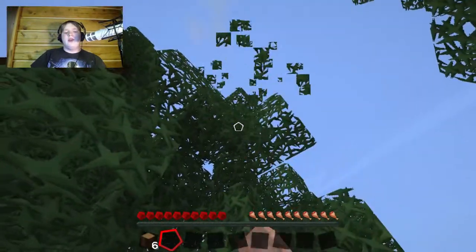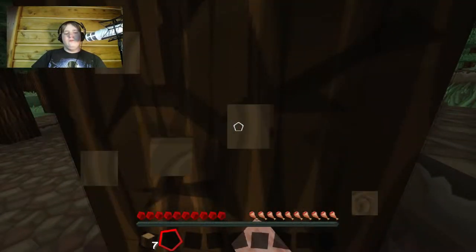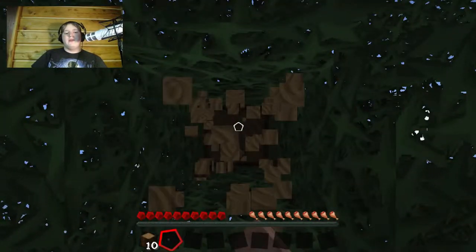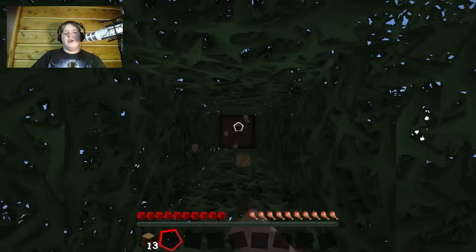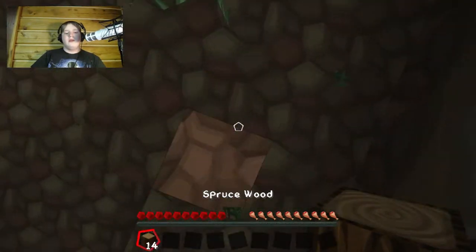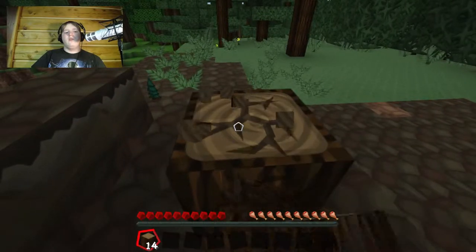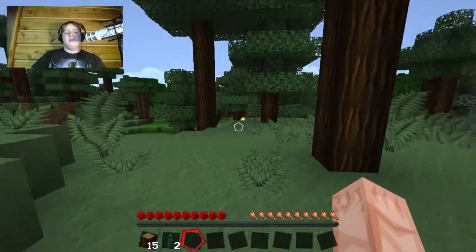I'll just mine some wood and get some saplings and stuff. I'm just gonna mine a few trees to start with. So I'm gonna build a little shack like last time until we can save up resources for bigger things. This world is a lot bigger than the last one was, and it should be a lot more intense. Let me see if I'm on normal mode — hang on, let me just finish this tree and check for you guys. Yeah, we're on normal mode. Good.